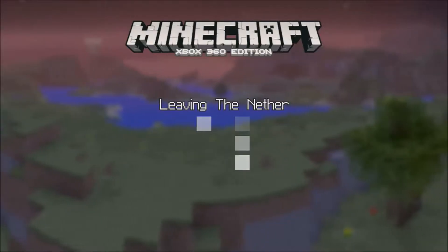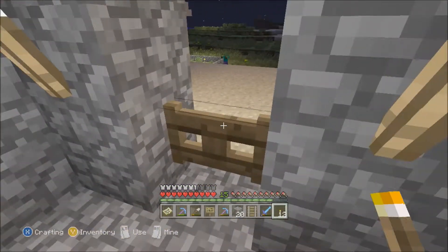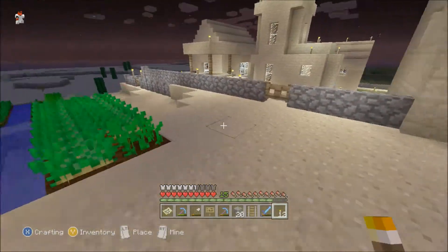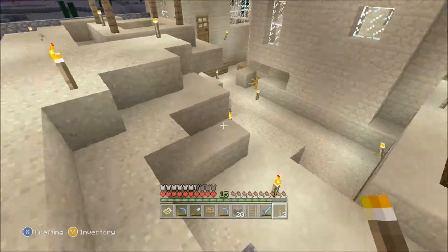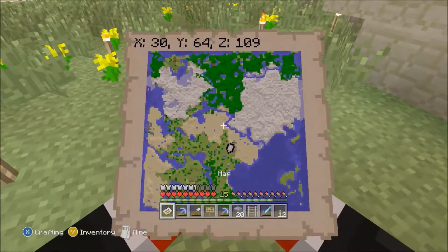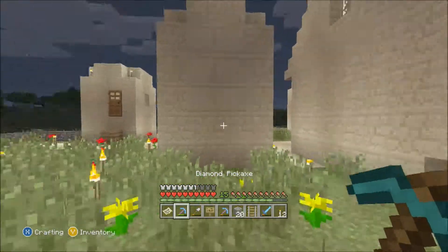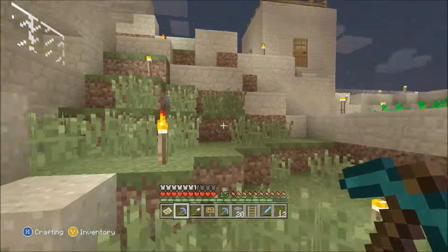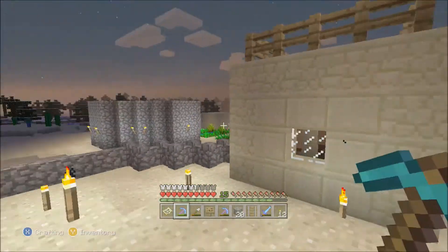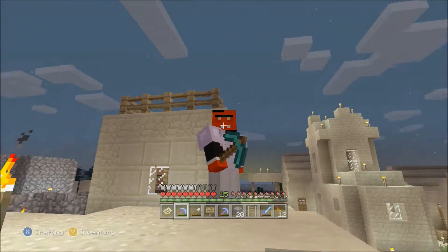I've got two pretty good picks now — they're both Efficiency 4. So here we are, now we're in the middle of the map, from up at my house. That's pretty neat. It's a lot faster to do it through the nether, and I'll connect those portals with a railroad. That'll be cool — I'm looking forward to doing that. You know me and the railroads.